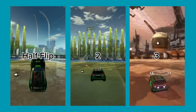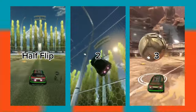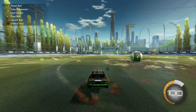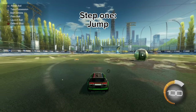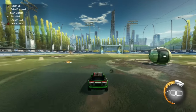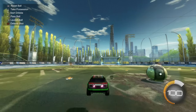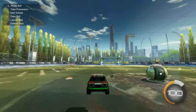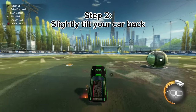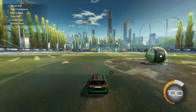Number two is a wave dash. It's a very easy and very good mechanic to learn. To start, practice jumping — you want to tap the jump button as fast as possible, don't hold it, because if you hold it you get a big jump. You want a small jump. Then tilt backwards, making sure your nose is up in the air.